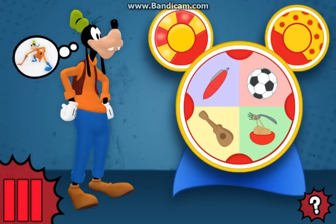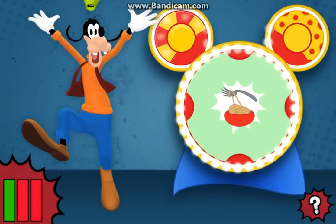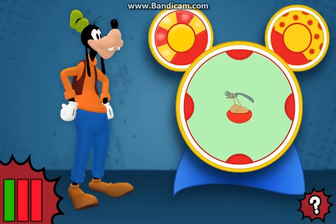Goofy needs to be super stretchy. Help Professor Von Drake find three things that stretch. Once we do, the Super Maker Machine will be able to turn Goofy into Super Goof. Choose the object. Yes, this object is stretchy.